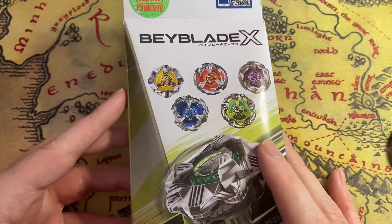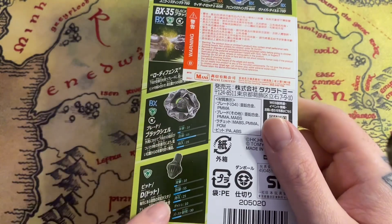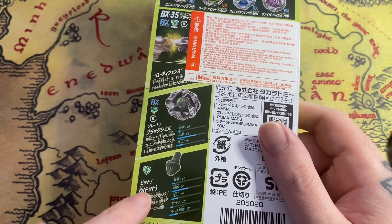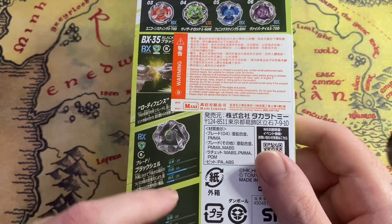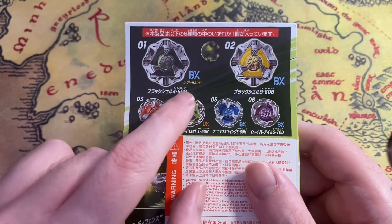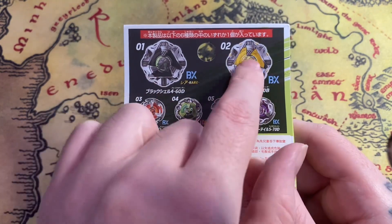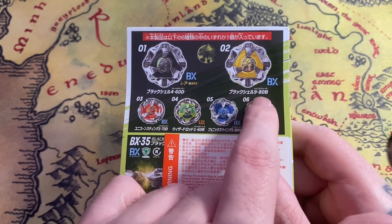So hopefully we'll get one of these. Let's have a look at the back — it's showing you the prize bey comes with a new bit called Dot, which is pretty cool. It's not actually showing the ratchet on here, which is weird. The beys you can get are rare: number one, number two which is the same but a different color and different parts — it comes with a 9-80 and B.